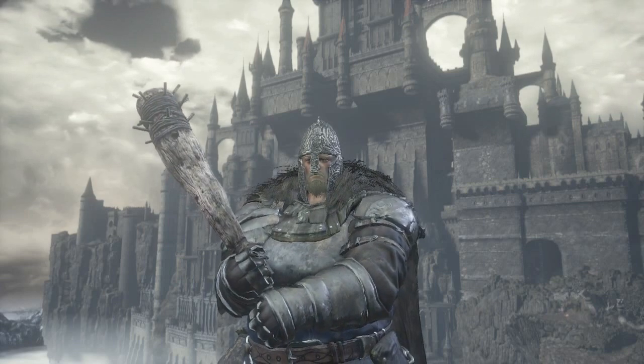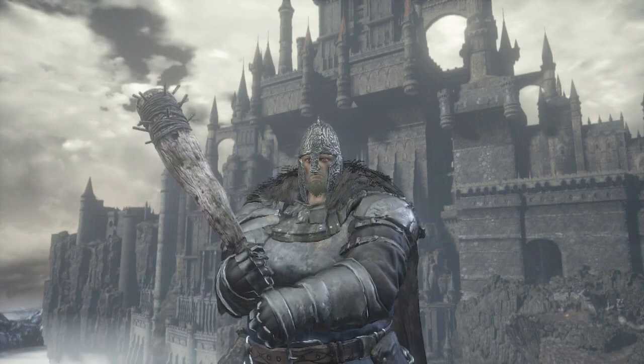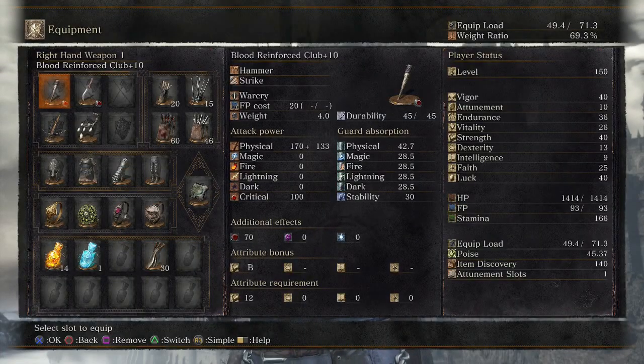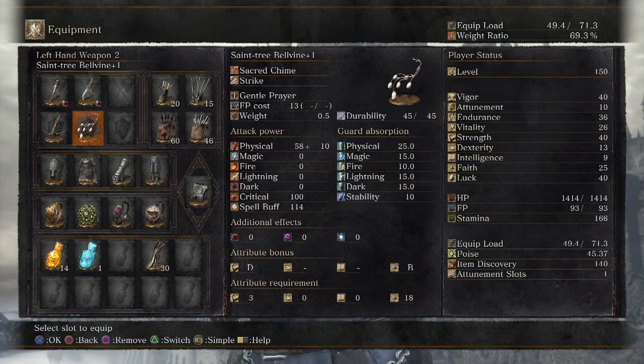Hello everyone, MovesTorrent here, and today I have another Strength bleed build for you. This one is a little less effective — it uses the Reinforced Club, which is not the best weapon out there. It's short, it's slow, the attack speed is fairly slow, so you're not going to be building up a ton of bleed with it. But with the Bleed Infusion it does get 70 bleed buildup, which is not bad. I get B-scaling in Strength with 40, getting 304 attack power. I also have 40 Luck to boost that bleed buildup up to 70. And I have 25 Faith so I can use the Saint Tree Belvine to cast Dory's Gnawing. Though if you want to take it to a 120 or 130 build, just take out the points into Faith.